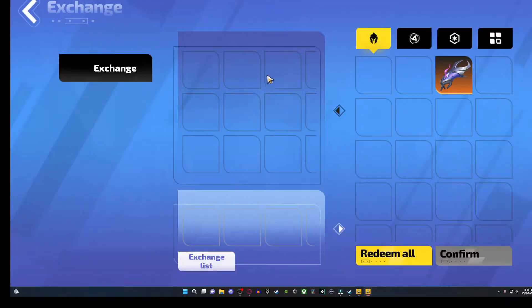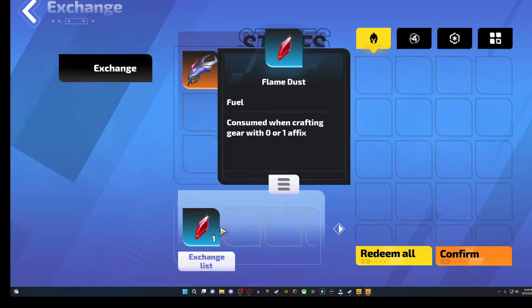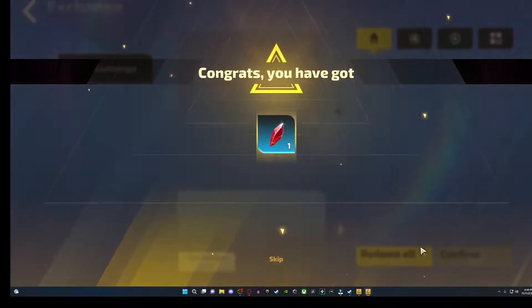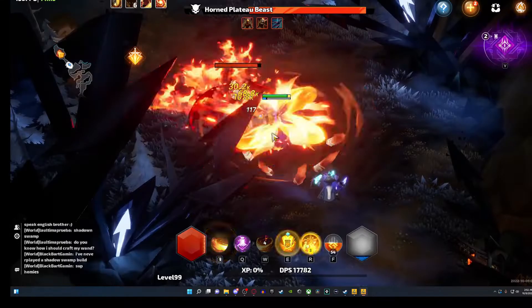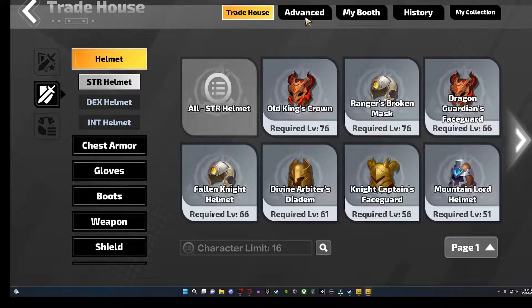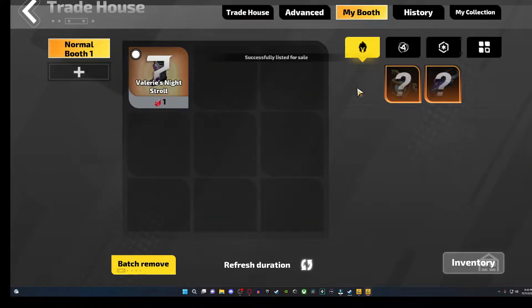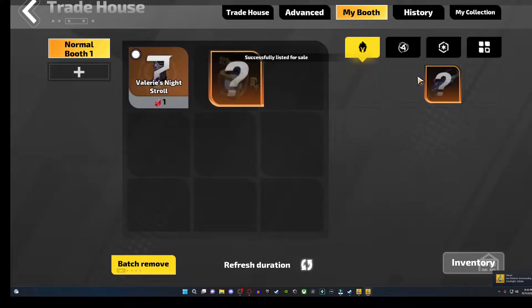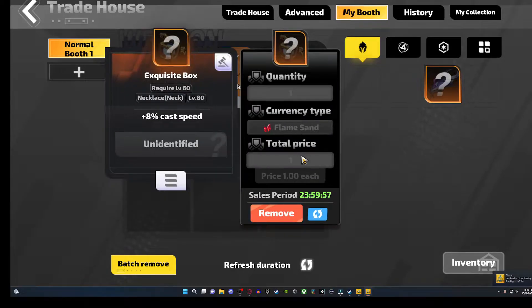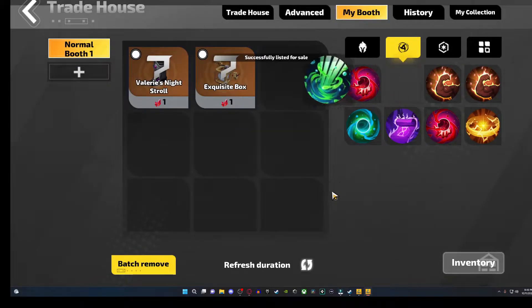Exchanging your gear really helps you instead of outright destroying it, since you can obtain flame residue which can convert to flame dust, which will then help your gear affixes — something I'll explain in a later tip. Also, please take advantage of the trade house. The trade house is a way to trade loot, whether legendary or any other rarity, for the currency you need. It helps other players find loot they normally wouldn't find without endless grinding.